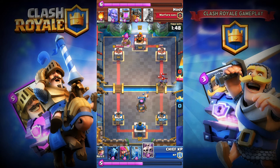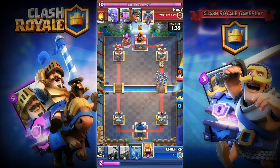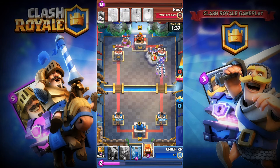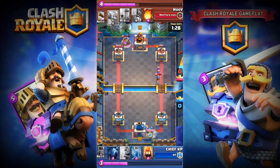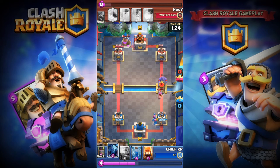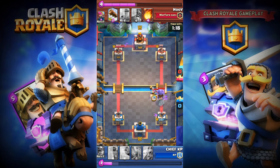I don't want to Zap them yet because I don't want to waste elixir — I'll let them come down to mine. I'm gonna place my Skeleton Army to take all his Musketeers down, then place my Miner on the back so the Skeleton Army can rearrange and damage the crown tower and Musketeers. I'll cycle Archers in the back, then place Minions on top of the Three Musketeers with fire sprites.